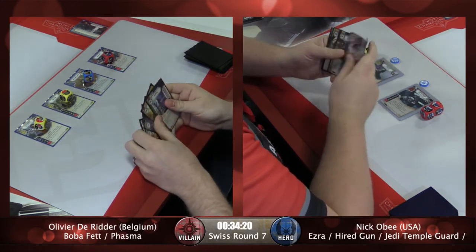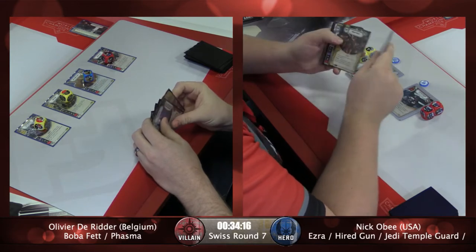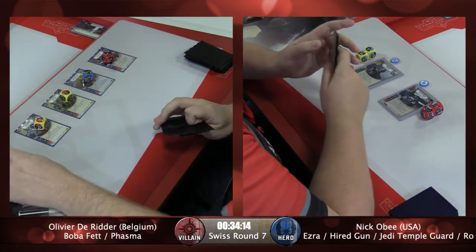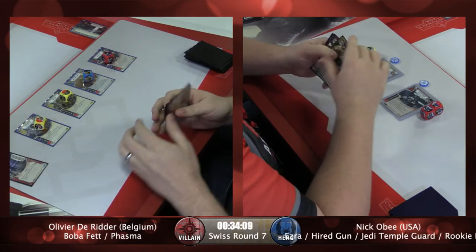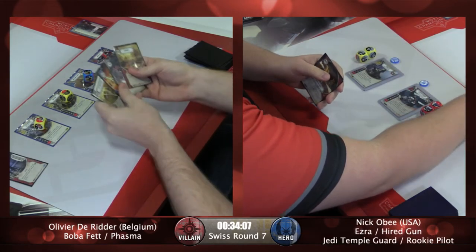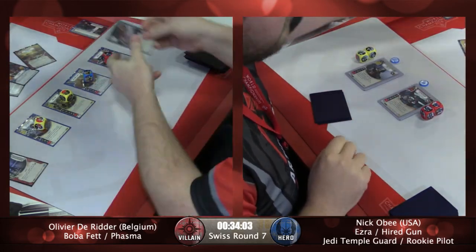We might see an early Friends in Low Places from Olivier. He's also got a Backup Muscle and an X8 Night Sniper. Not a bad start to kitting out those characters. And here we go, Friends in Low Places. Calling that pretty well.